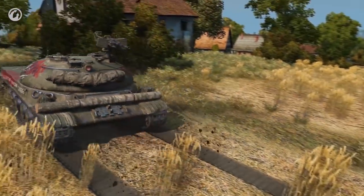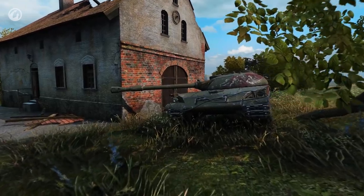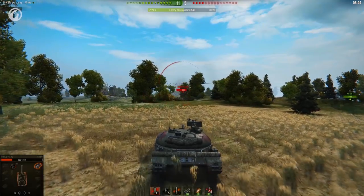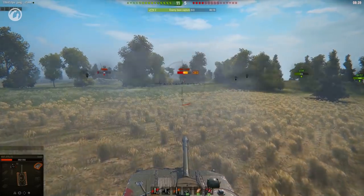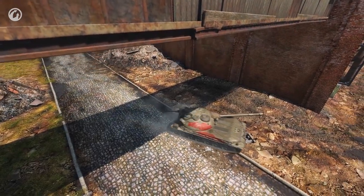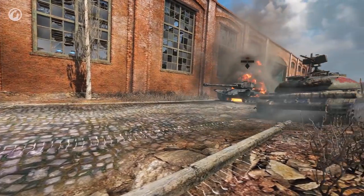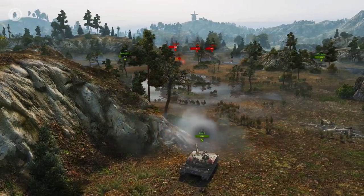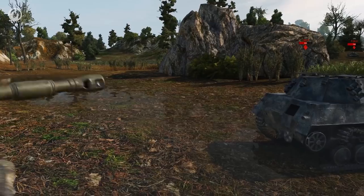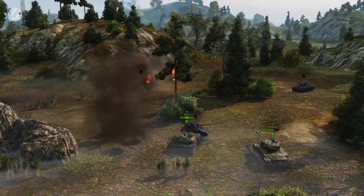At the beginning of a battle, take up a position, hide, and make use of your gun's potential. Follow the combat situation, move from cover to cover behind your allies, and be active at the end. If your team is winning, it's time to exchange some HP for damage at an advantageous rate—the high damage per shot will help you with this. If your team is losing, assist with the defense. The same 390 damage per shot can make a difference. Remember that the main advantage of the Guard is its gun. Use it wisely.